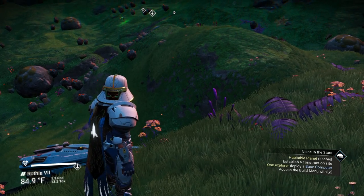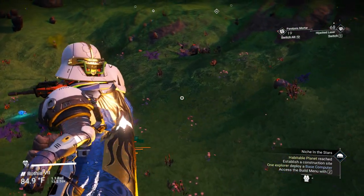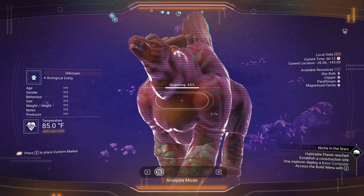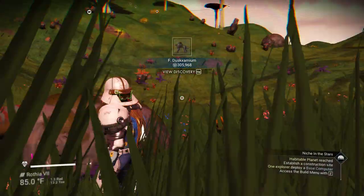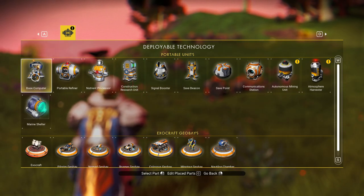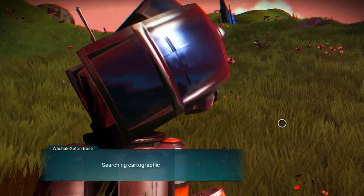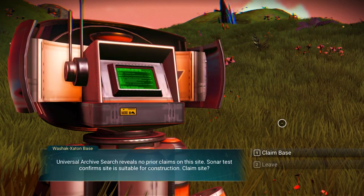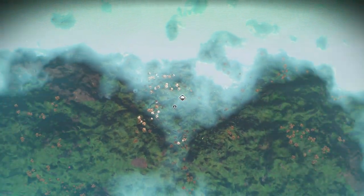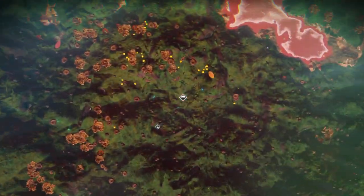So, establish a construction site — one explorer, deploy a base computer. So you can do this with friends, join up with people. We've got to get a base computer going. Let's go over here and check out the animals while we're here — we want to make sure we're not going to get attacked by anything. Highly intelligent, but he likes small trees and short walks by the water. We're on the beach collecting seashells. No site claimed — we are going to claim said site. Position not saved during the Nexus mission. Hopefully we don't glitch out and crash or anything like that.